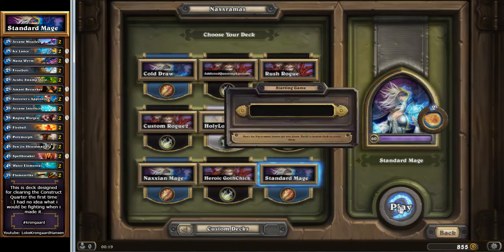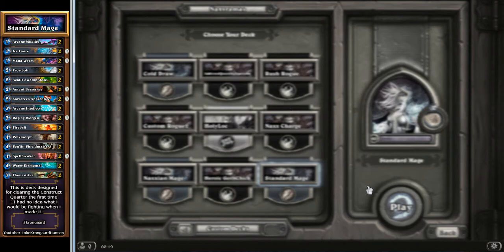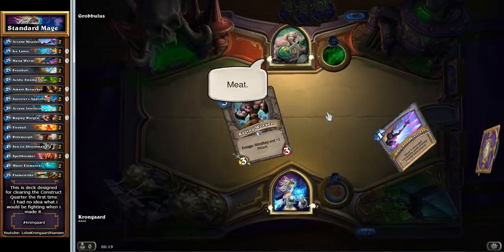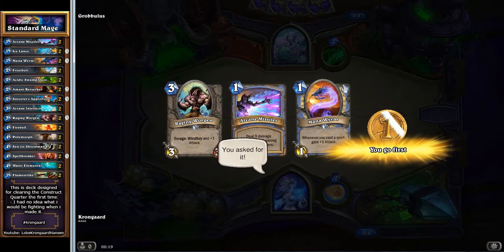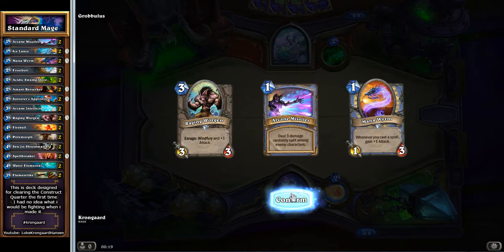So let us continue with the standard mage deck here. Let's see if we get the coin again — that would be super cool if the Construct Quarter adds the coin to the player. I could really use that with this setup here. So yeah, let's keep it.